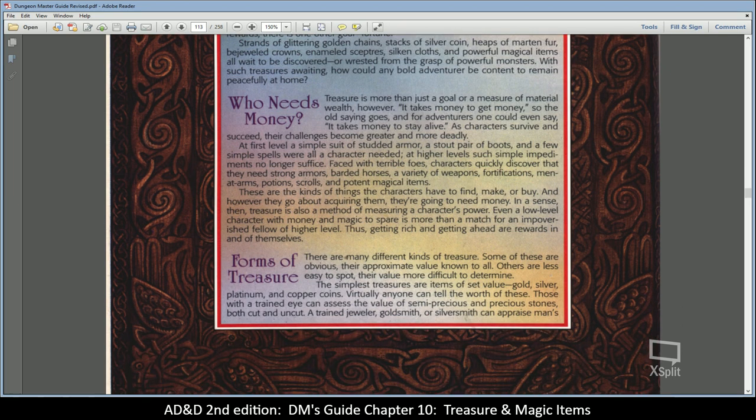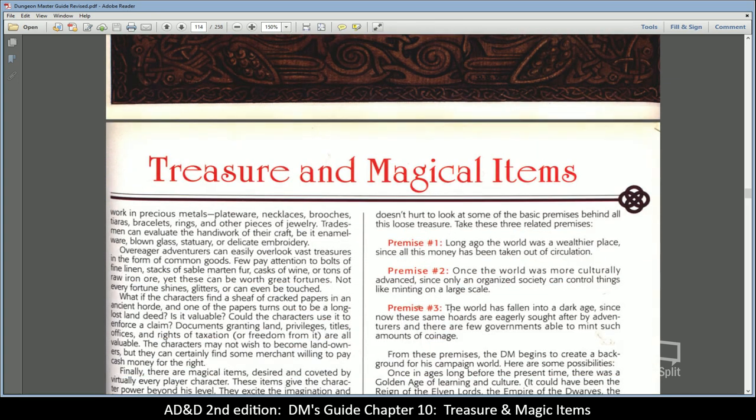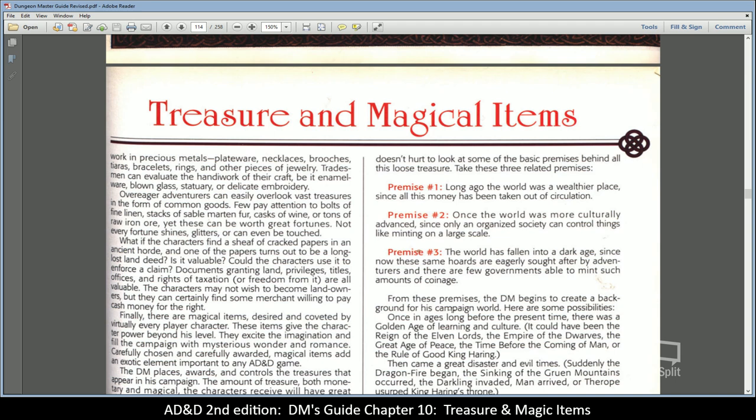There are many different forms of treasure. The simplest are items of set value — gold, silver, platinum, and copper coins. Those with a trained eye can assess semi-precious and precious stones. A trained jeweler, goldsmith, or silversmith can appraise work in precious metals: plateware, necklaces, brooches, tiaras, bracelets, and rings. Tradesmen can evaluate enamelware, blown glass, statuary, delicate embroidery, and so on — the book goes on at length about the monetary value of many common items.